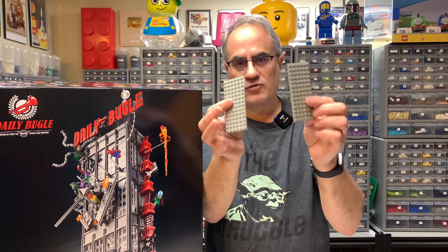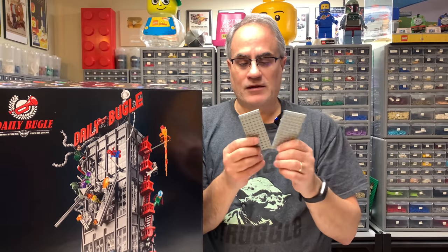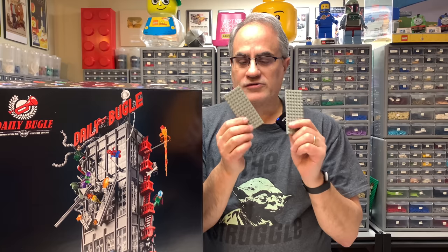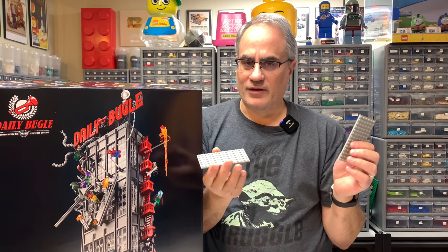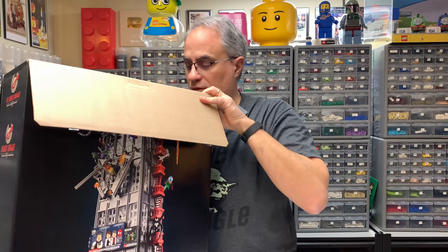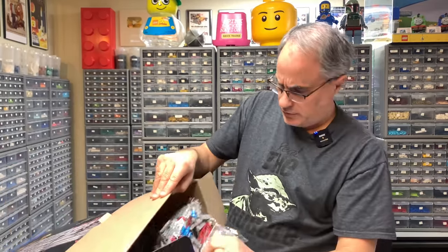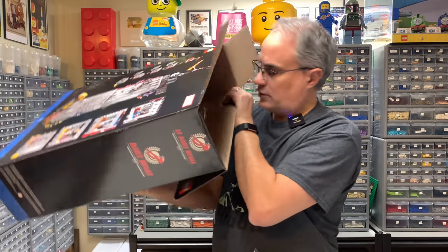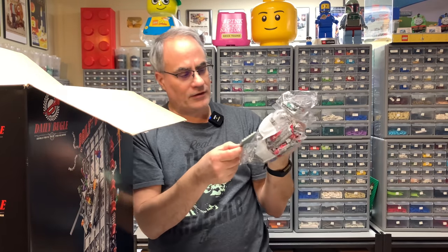I'm getting close to finishing it. But I realized that two of the 6x14 plates I had — not the ones I bought from BrickLink, but two I already had — as I got to look at them, I thought: these are not light bluish gray. These are light gray. They're the old gray. When I was washing them I didn't notice it because they were dirty. Then I realized these are the wrong color. Because light bluish gray was the color in 2006, not light gray. So this set apparently has three of them. I bet it's in the box. When I compare it to the light bluish gray, it's definitely light gray, not light bluish gray.